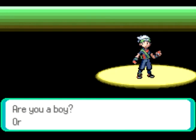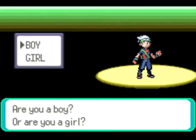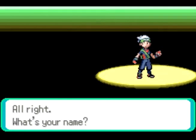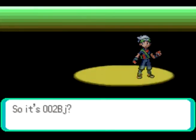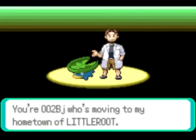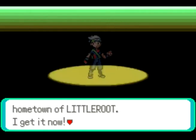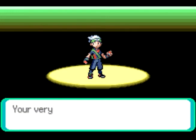Now you choose what gender you are, because clearly he cannot tell. Your gender doesn't really change much in the game — I think it only changes a few pieces of dialogue here and there, but other than that it's exactly the same. I will be using my YouTube username of 002BJ for this walkthrough, because, well, why the hell not?